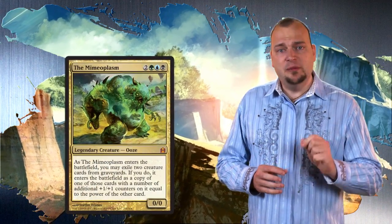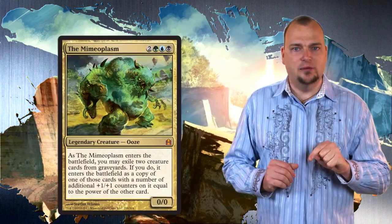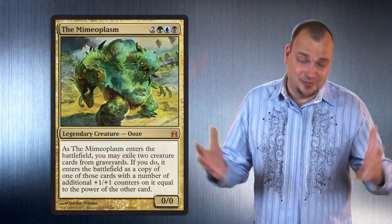One of my favorite cards from the set, the Mimeoplasm allows you to take any two creature cards from any graveyard on the table and combine them into one huge disgusting creature. And it's got a Tyrannosaurus Rex for art, so.